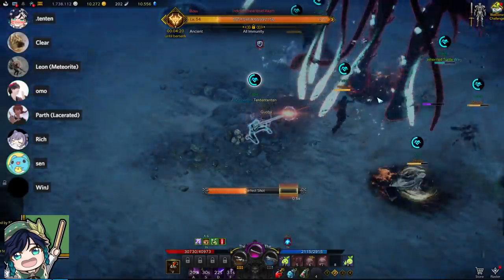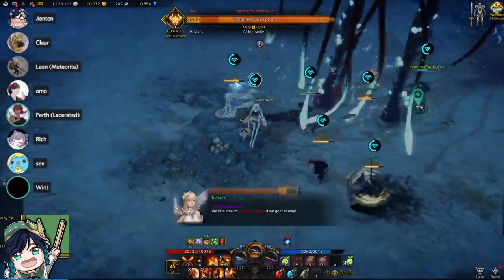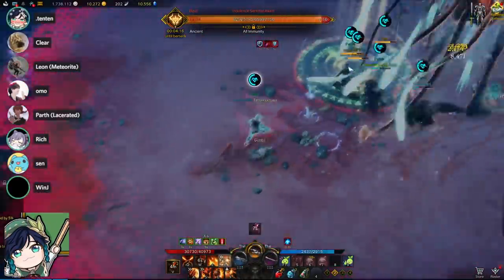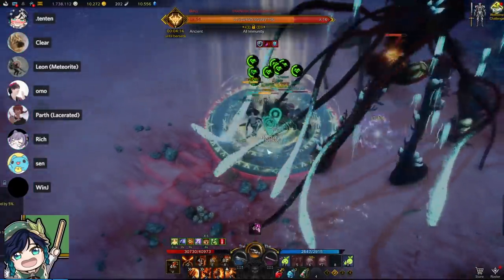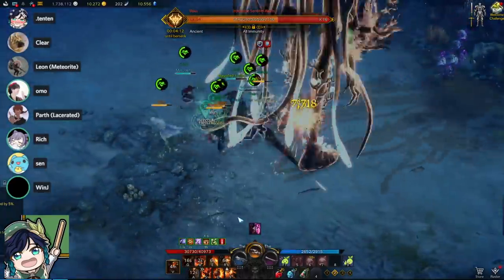The mechanics will begin when a message appears on your screen. At this point, a safe zone will be created somewhere in your area — not necessarily always the same place — and you and your party must stand in the safe zone to avoid the upcoming one-shot attack.